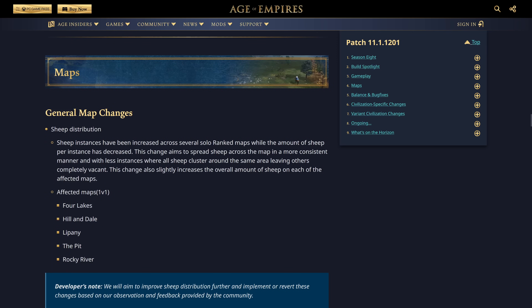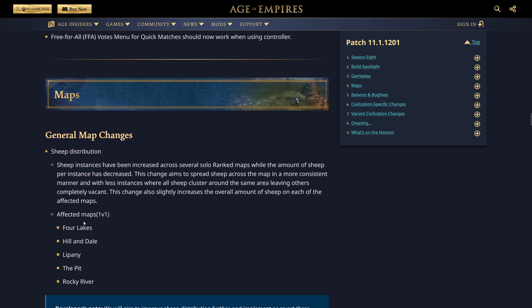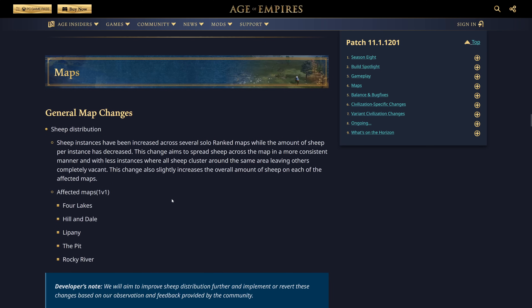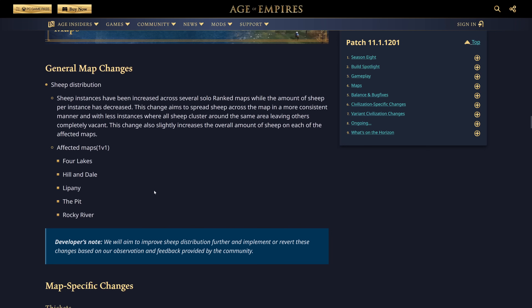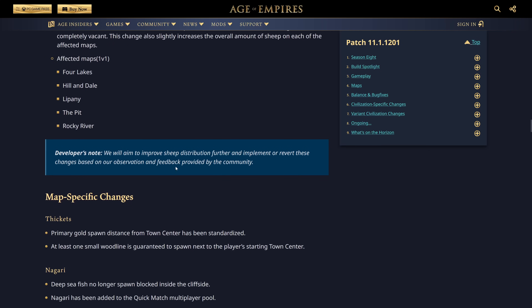General map changes: sheep distribution. Sheep instances have been increased across several solo ranked maps while the amount of sheep per instance has decreased. This aims to spread sheep more consistently across the map with fewer instances where all sheep cluster in the same area. The affected maps are Four Lakes, Hill and Dale, Lipany, The Pit, and Rocky River. Really good change — I played a game on Himayama once where I scouted the same amount of map as my opponent, yet he came out with 17 sheep and I came out with four. You just feel terrible after that.